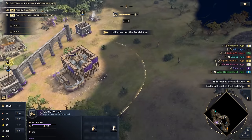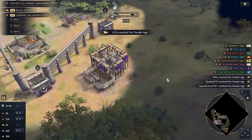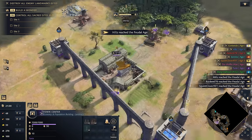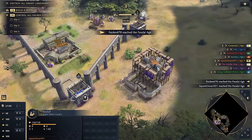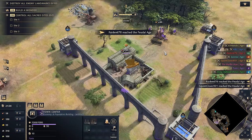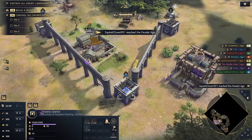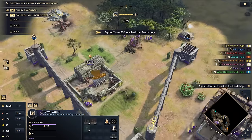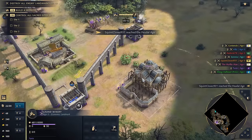Three cisterns is probably enough until we get our second TC up. We could set up the second TC out front because we can surround it with farms. We've been scouted by the Holy Romans. I see two relics — our odds of getting relics when there's Jesuit HRE in the game, especially since we're going two-TC, is not going to be very good. But we have olive oil, so we don't care about relics quite as much.